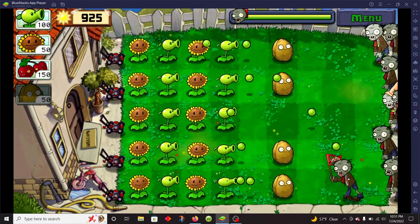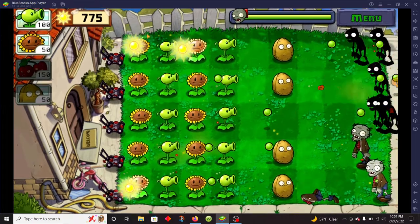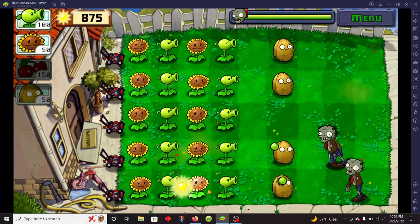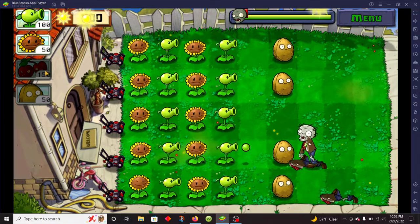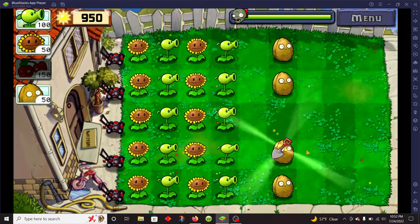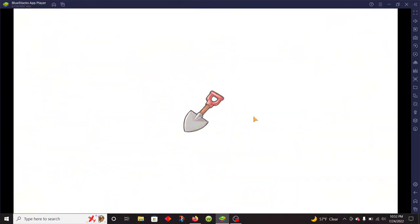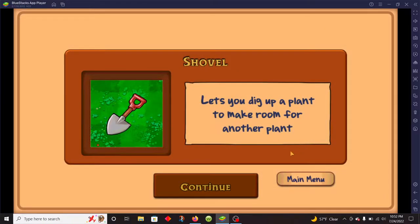Was that the big wave? That's weak sauce. The shovel allows you to remove plants — just so you know. It lets you dig up a plant to make room for another plant.